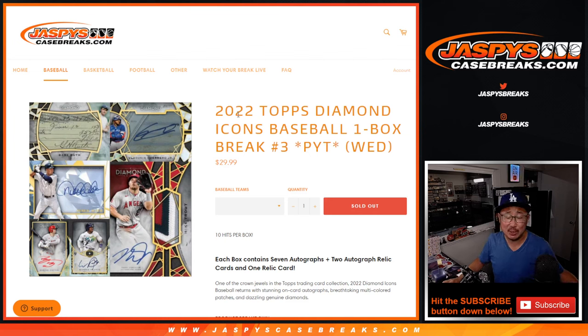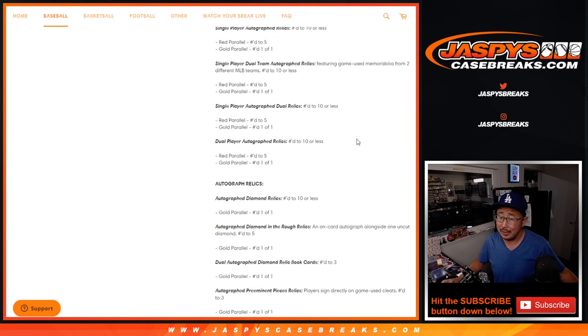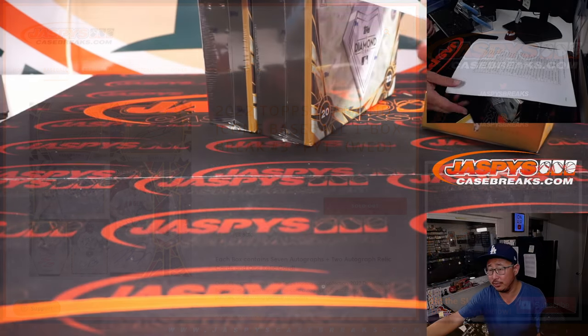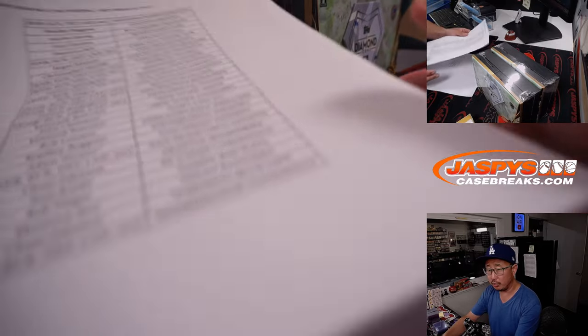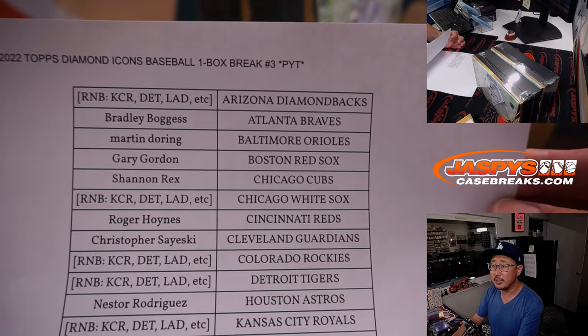Hi everybody, Joe for JaspiesCaseBreaks.com with a brand new release: 2022 Topps Diamond Icons Baseball — DIB. One box, Pick Your Team number three.